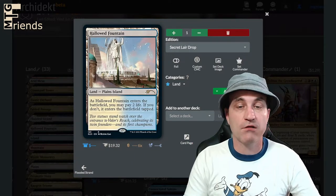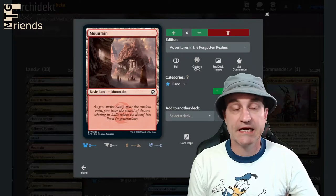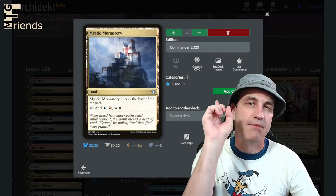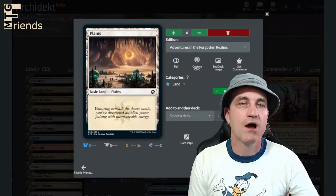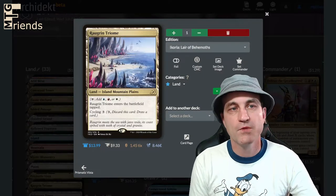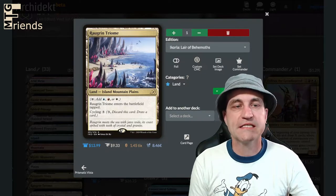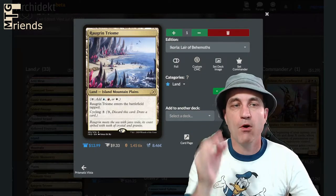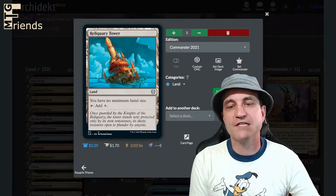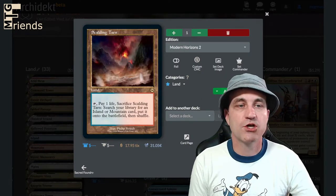We're running the Shocklands. We got a few Islands — five. Mountains — six. Mystical Monastery, running this specifically because it's giving us the three colors we need; it does come in tapped but it's groovy. Plains — six of them. Prismatic Vista to go grab a basic land of our choosing. We're running the Raugrin Triome from the Ikoria set — you can also cycle it for three, but more importantly you can tap it for all three colors. It does come in tapped. Rebel Query Tower because we have some good draw mechanics. Sacred Foundry — another Shockland. Scalding Tarn — another Fetchland.